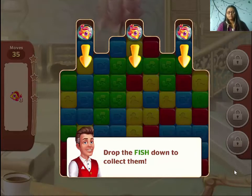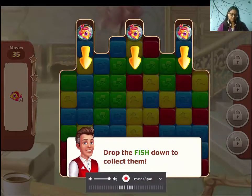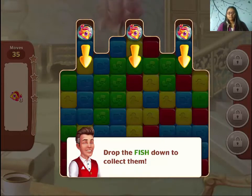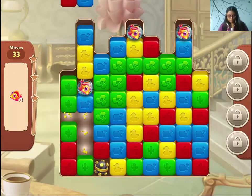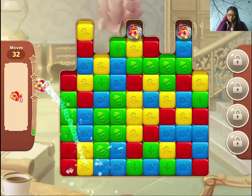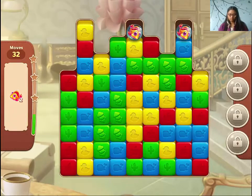Hi guys, welcome. I'm playing Hotel Blast and this is level six, new item. Drop the fish down to collect them, okay? So we just need to bring them down. That's the thing.